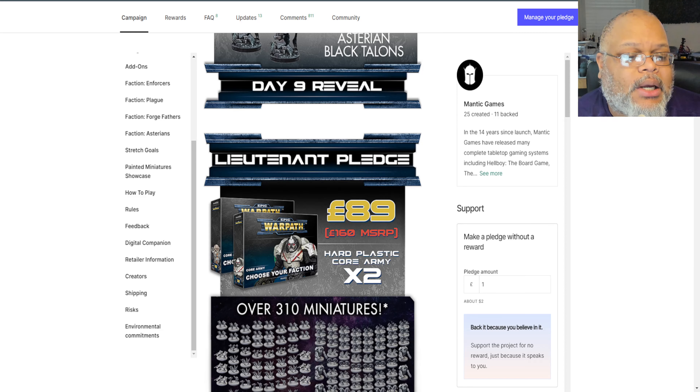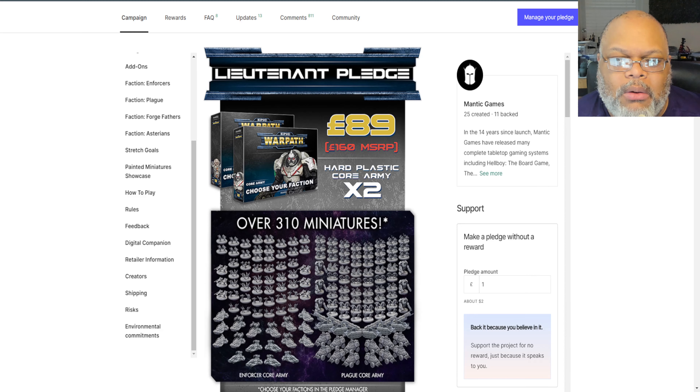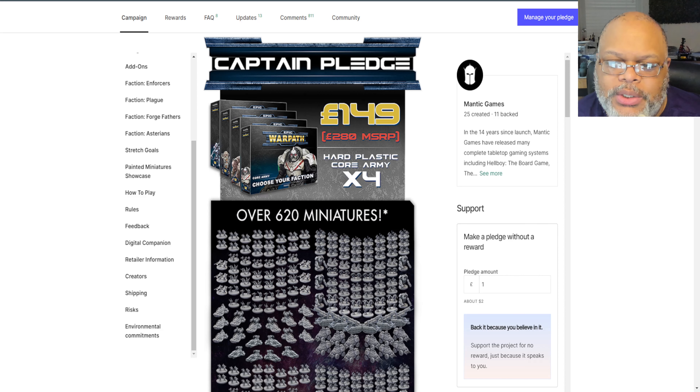A lot of people from the comments went in with a very basic pledge with plans to update in the pledge manager, so having these unlocks listed and lowering the stretch goal amounts is a really positive change. Another big positive change to entice more people to hop in early: Mantic is now showing the math of what you're saving by backing the Kickstarter now versus what these products will retail for after launch. The Lieutenant pledge is almost a 50% discount — you're getting two core army boxes, which are full 2,000-point armies, for almost half off.